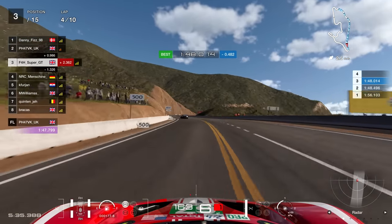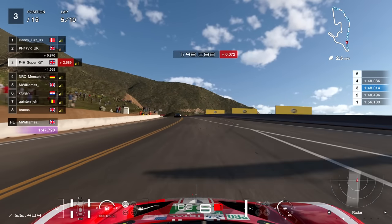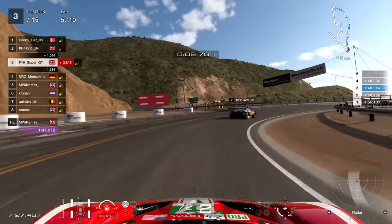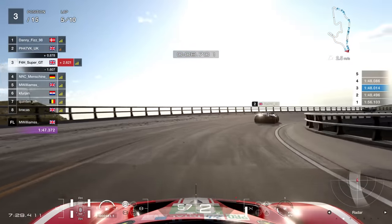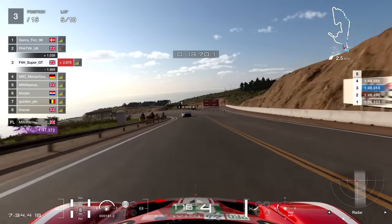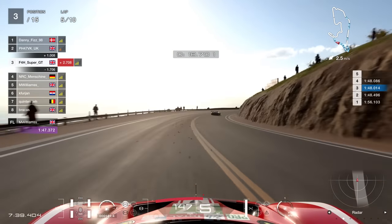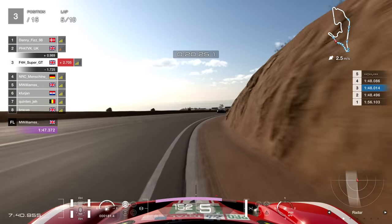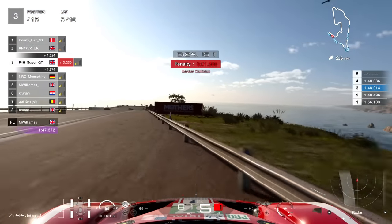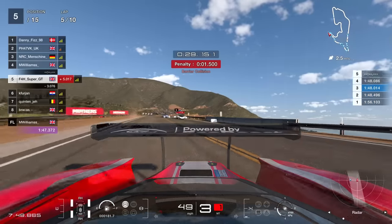Getting down to a 48.0 on lap three, lap four was a 48.0 — good consistency, going in the right direction, pace wasn't too bad. But the consistency was about to go south very quickly. It's this chicane once again, very difficult to get right. I just go a tiny bit onto the gravel — maybe three pixels — and before you know it, I'm hurtling towards the barrier, which is suboptimal.